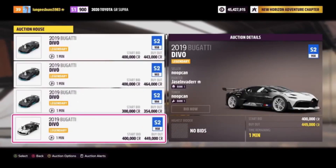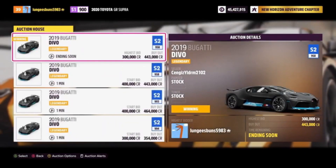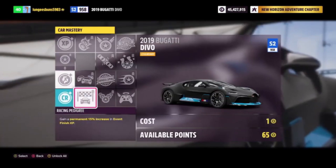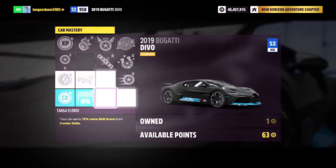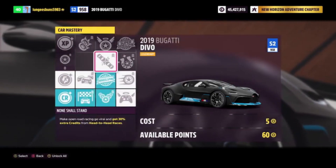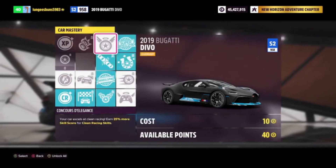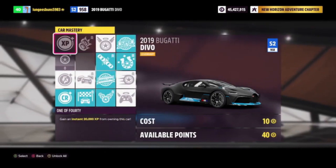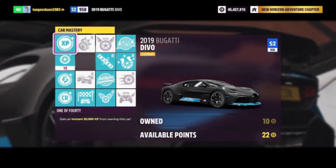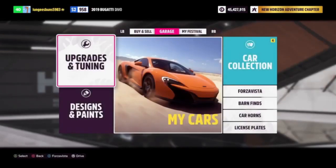You can get the Bugatti Devo for around 300,000 credits, and the skill tree includes 50,000 credits back, 20,000 XP — which is essentially at least one free regular wheel spin from leveling up — another regular wheel spin, and two super wheel spins. The rewards for this car are absolutely insane, and it's easily one of the best methods to use for farming. Additionally, you can sell this car afterwards and make the money you've spent back, so you're basically going to get two regular wheel spins and two super wheel spins for free using this method.